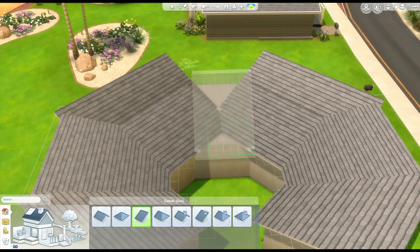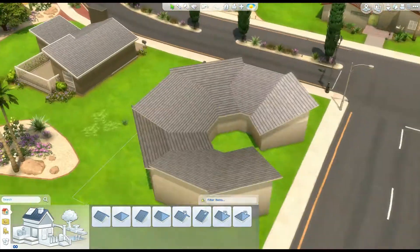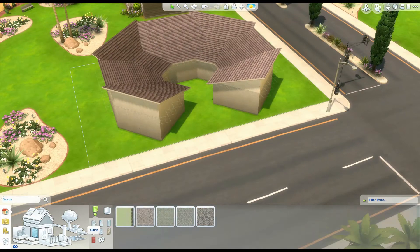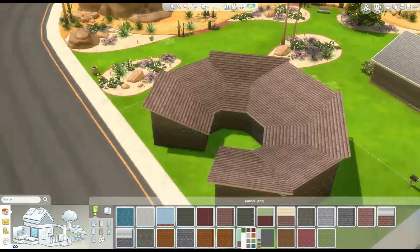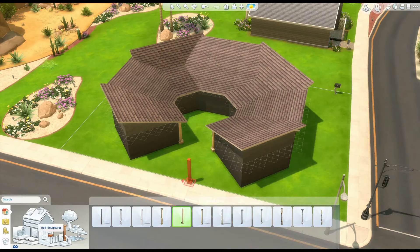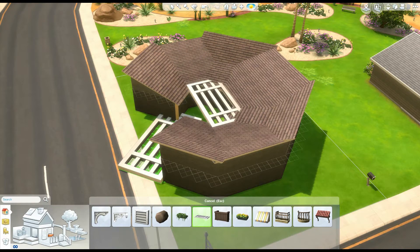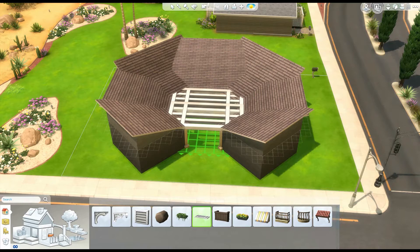We are here in Willow Creek, and the idea for this house was the letter C, which is great fun. When I initially built this, I had the house a lot smaller, and in the end I'm actually glad I didn't build it that small, because if I had, it would only fit like two bedrooms. It is a C shape and the angles inside the house are very, very odd.